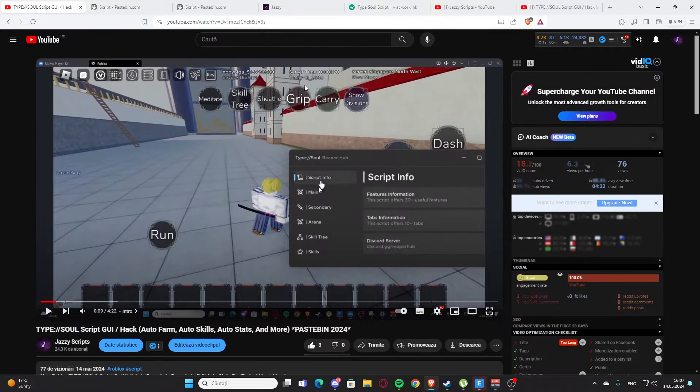On the main website you can search for scripts for other games — for example, let's say a script for Car Crushers 2. As you can see, we have the script, and you can press and click to get it. That's basically how to get the scripts — I hope you enjoyed it, and now let's get back to the video.